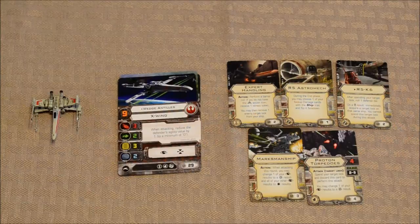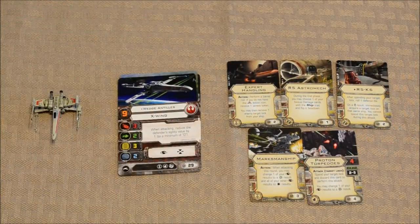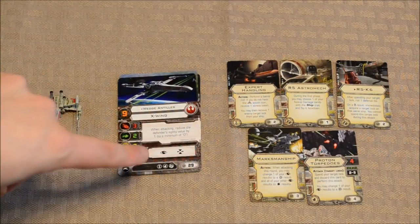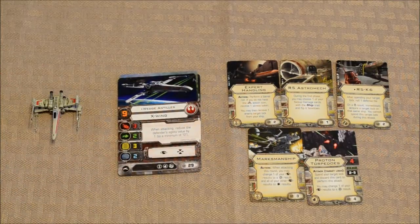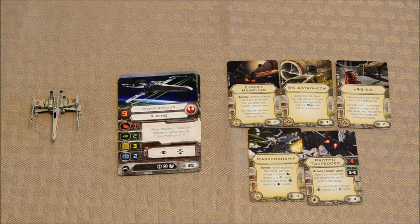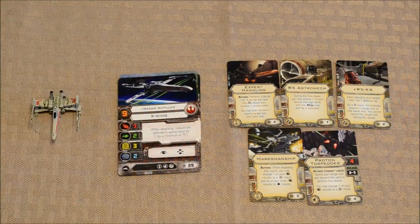Now these are some of the components that came with the expansion. You've got your ship, your pilot cards, and your upgrade cards. I'm not showing you the tokens just for expediency's sake. Every expansion comes with standard tokens, and they usually reflect the ship class in question. For example, there is a focus icon and a target lock icon on this action bar, so a focus token and target lock tokens would come with this particular expansion.